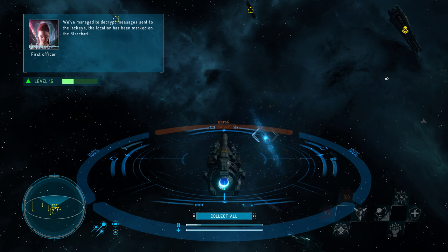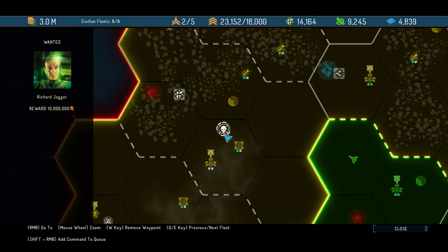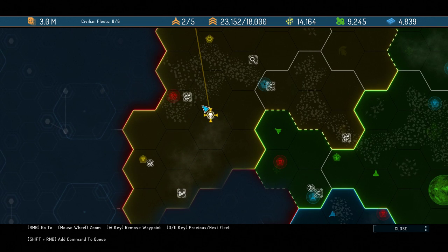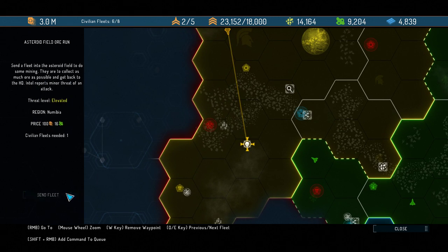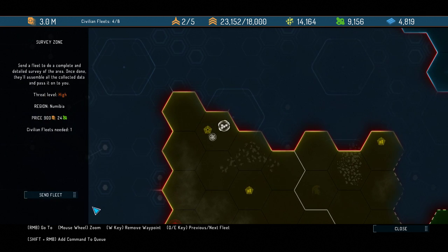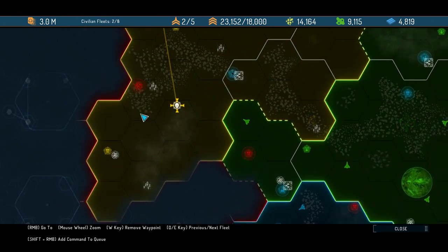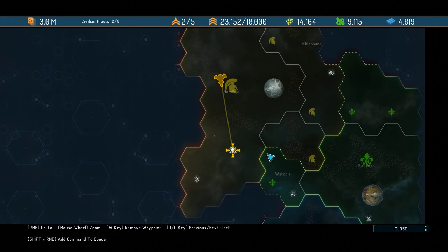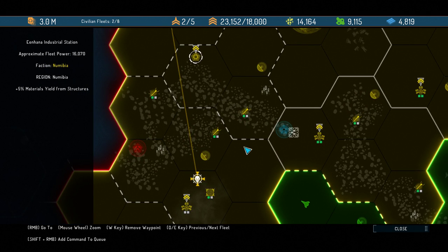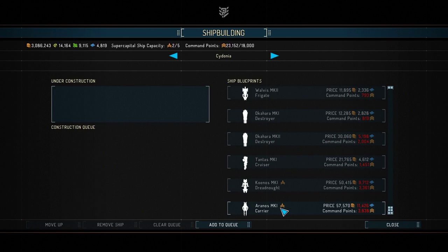We've managed to decrypt messages sent to the lackeys — the location has been marked on the star chart. We've got 10 million for his demise. Well ladies and gentlemen, we're going to go do that then. Hopefully his fleet will be a little bit kinder to me. Everything so far is going pretty well — we're doing good. The Namibia faction is pretty big and we have a pretty OP fleet to begin with, so can't really ask for more.